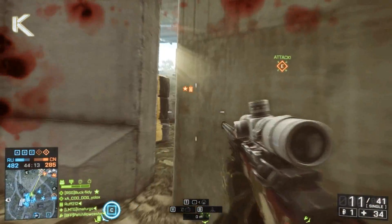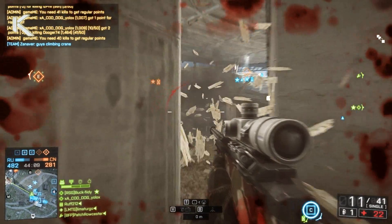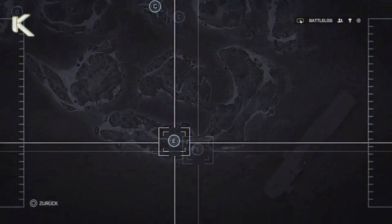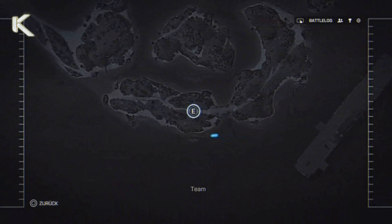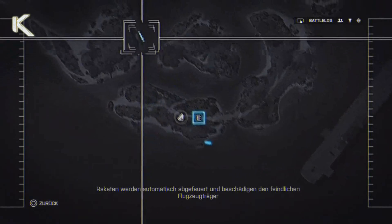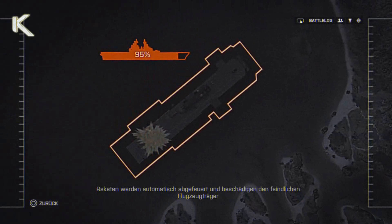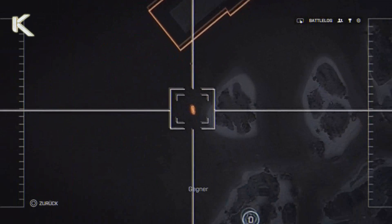Recently it has come to my attention that not a lot of people know what Titan mode is. Titan mode is coming back into Battlefield 4 renamed Carrier Assault. In Carrier Assault you'll be able to board an enemy ship and destroy it from the inside, or go around capturing points just like in Conquest to shoot missiles at it.